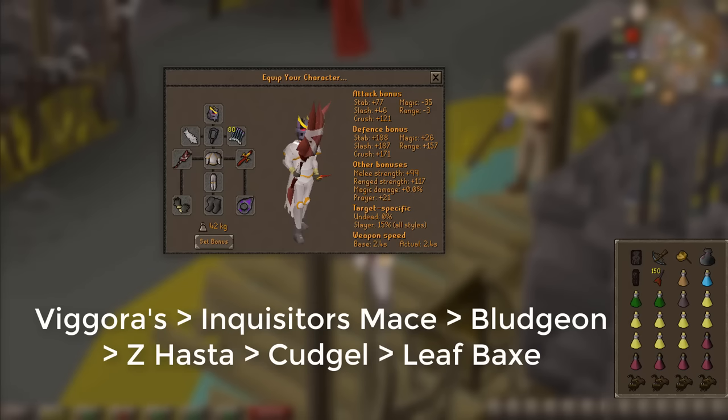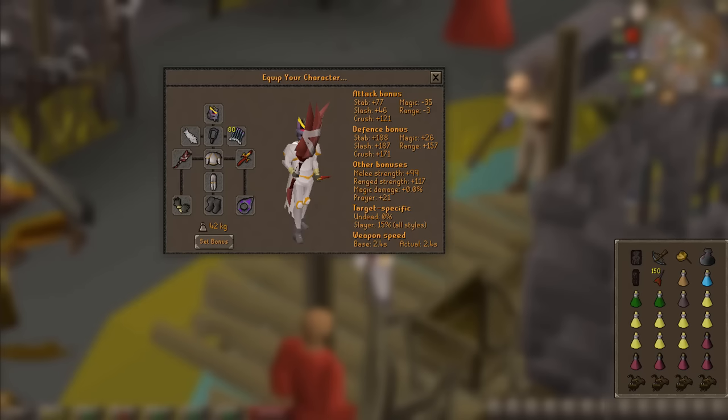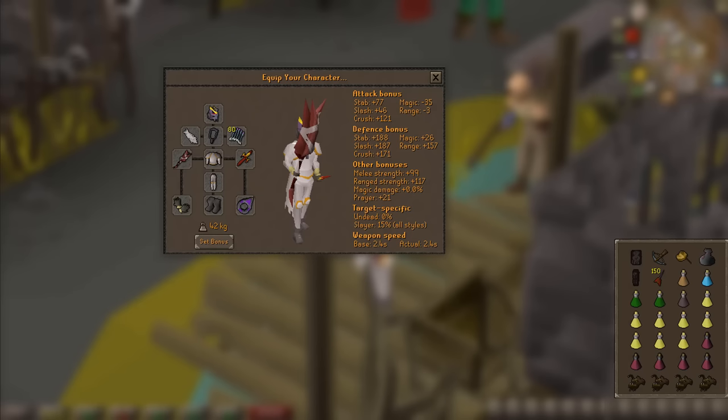I would recommend a Proselyte Top and Bottom for Prayer Bonus. Remember, you are in the Wilderness, so keep your risk as low as you're comfortable with. As far as the inventory goes, you'll have to figure out what ratio of potions works for you. I'd like to bring a Black D'hide Switch for PKers along with the Rune Crossbow, because a lot of people don't understand the importance of fighting back against PKers — at the very least, it'll make them turn Smite off. Also bring an Anti-Venom. The only other really notable thing is the darts. The darts are technically optional, but if you are meleeing, I would highly recommend bringing darts to kill the Spiderlings.